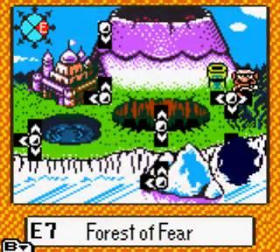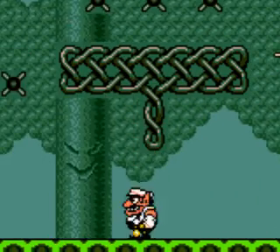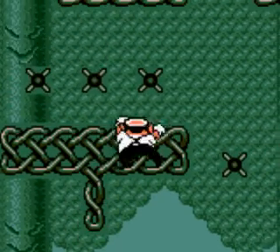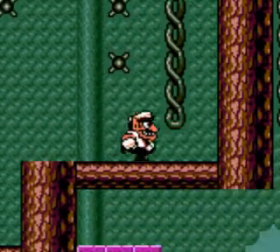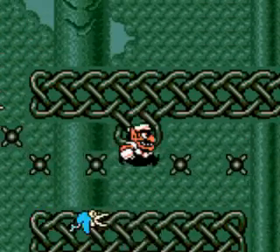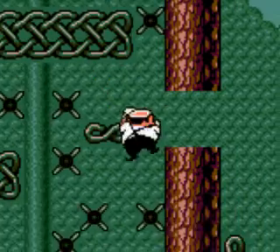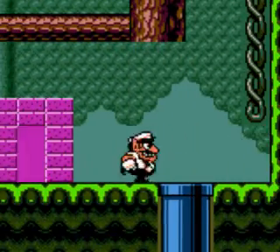Let's go back to the Forest of Fear, E7. But now I have to get the red pressure. Ok, here I have to enter the pipe.